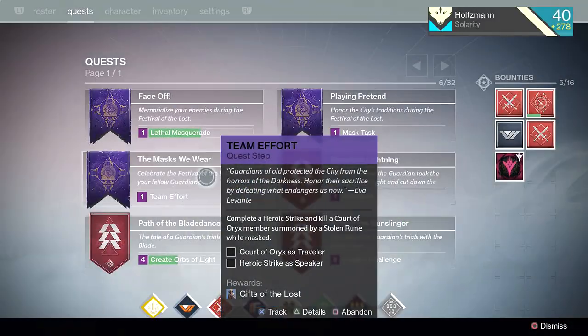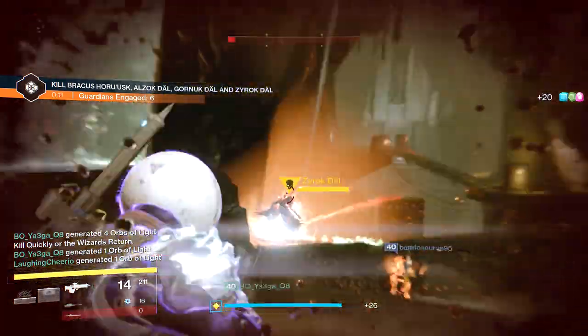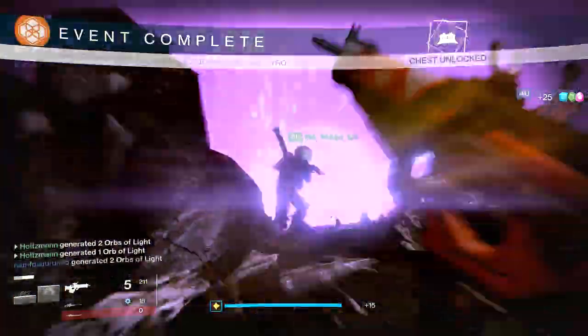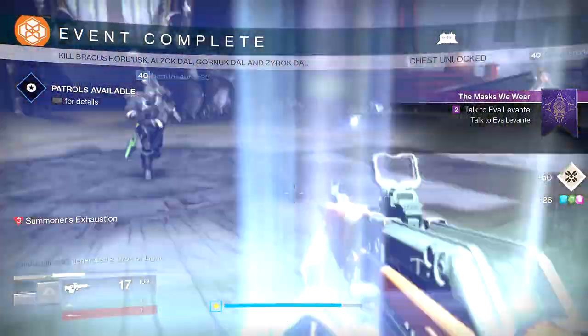The next quest is the Team Effort quest and it requires the Traveler and Speaker masks. Put on the Traveler mask and go complete a Tier 2 Court of Oryx event. Keep in mind these masks don't have a light level, so make sure your light is high enough to actually do damage to the mobs here. After that, put on the Speaker mask and complete a heroic strike. Try and maximize your light so you don't die so easily.